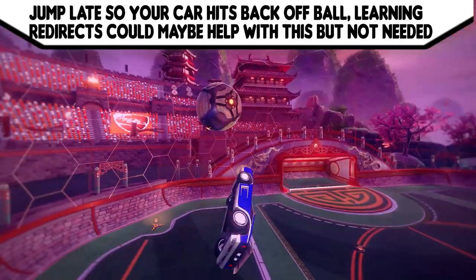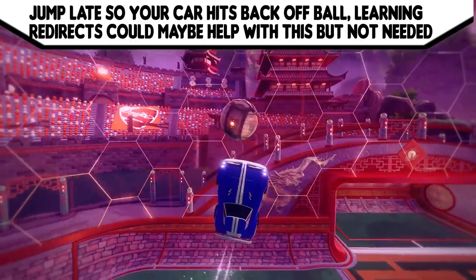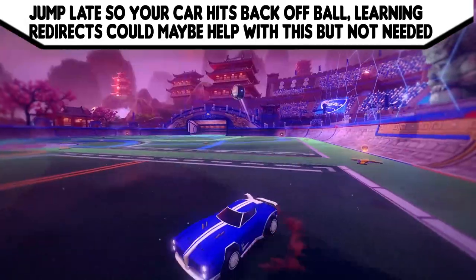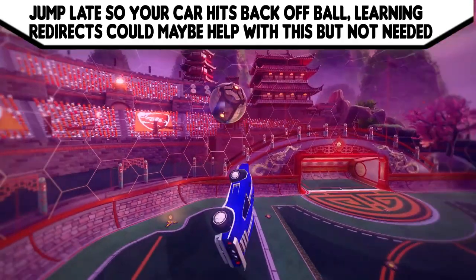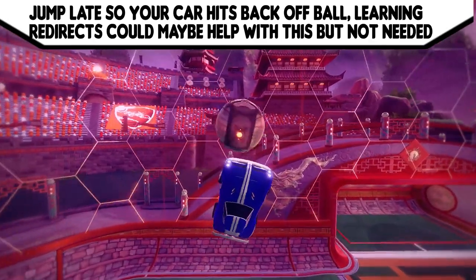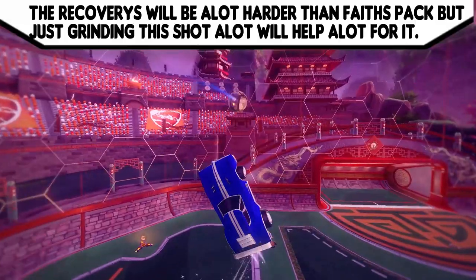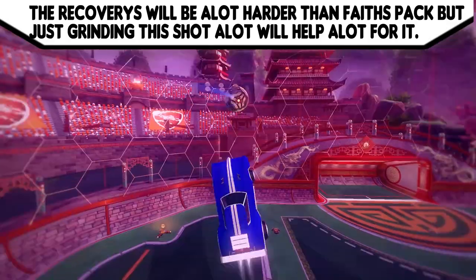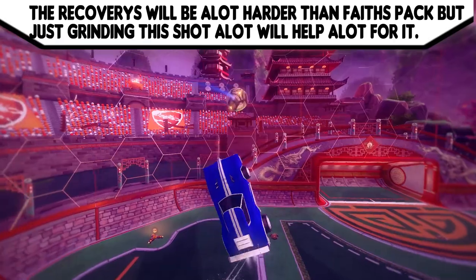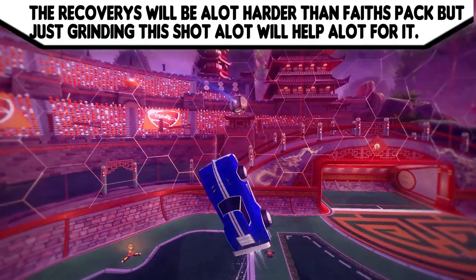You need to be jumping late so that when your car goes upwards and hits the ball, the car is right at the back of the ball. You can jump earlier but it's just harder and you won't get as much speed. Jumping later going up, getting the speed on the ball and hitting at the back helps a lot with the redirect, the setup, and the backboard reset. The recoveries will be a lot harder than with the standing ball pack, but just keep grinding the shot.